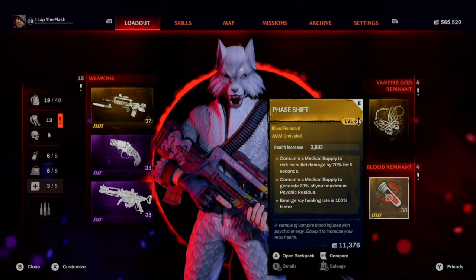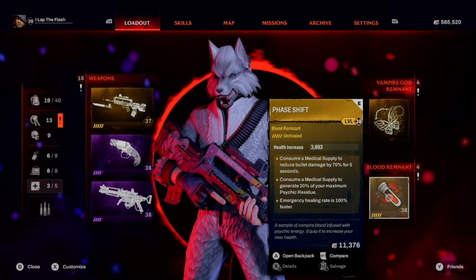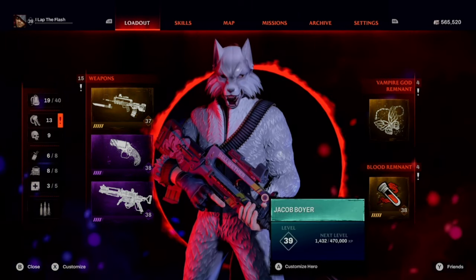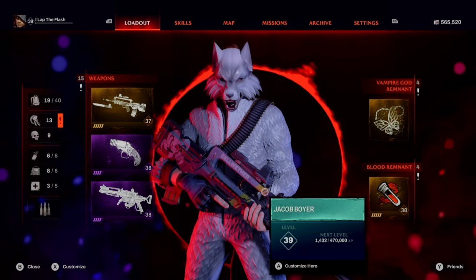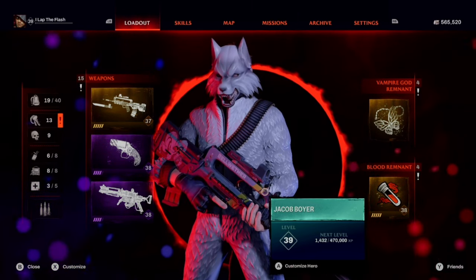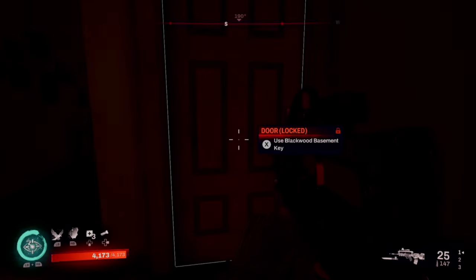Today I'll be showing you how to get a God rolled legendary blood vial. What you see on screen is not a God roll. I'm going to be showing you how to get the God roll, and this is incredibly useful for level 39 and 40. 40 is max level. Once you reach 39 it takes 470,000 XP to reach 40. So let's get into how this works.